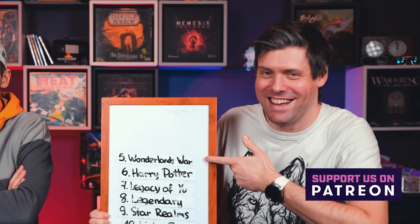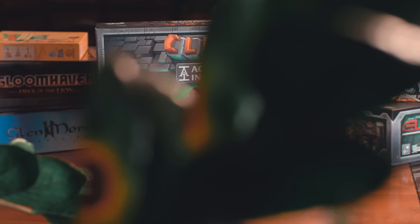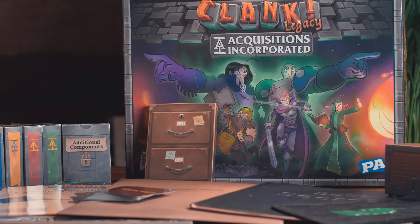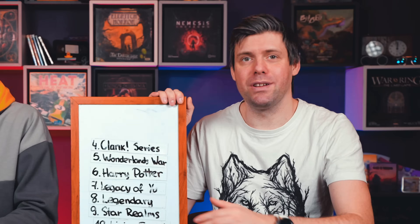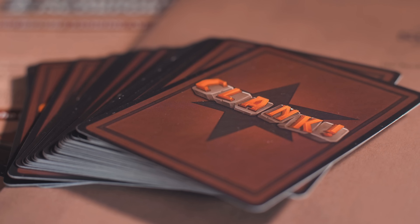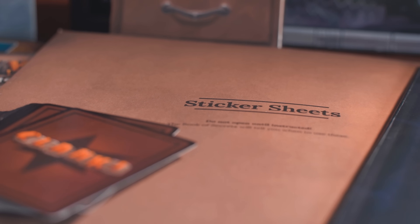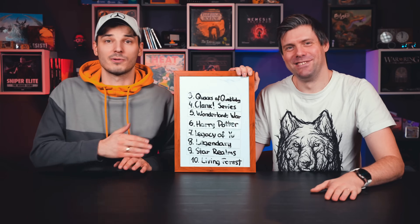Number four is the Clank series — Clank Legacy, Clank Catacombs, Space Clank, and more. You play a character trying to sneak into a dungeon, steal stuff, and get out before the dragon or something else kills you. If you die inside you can still score some points, but you score extra points for escaping. It's a deck building push-your-luck game with a board where you move around.